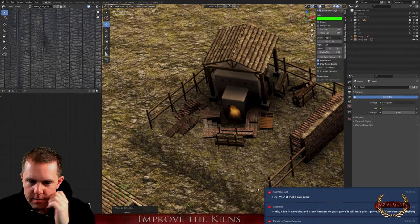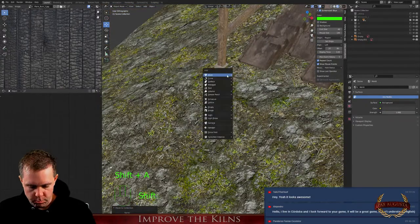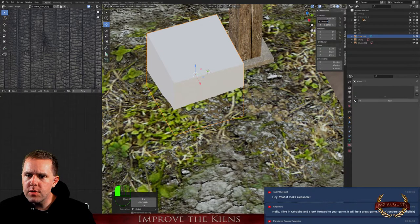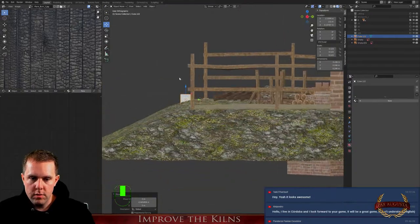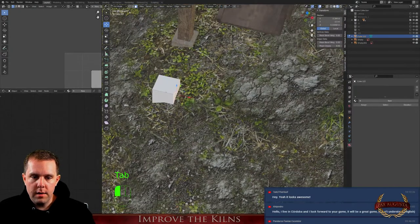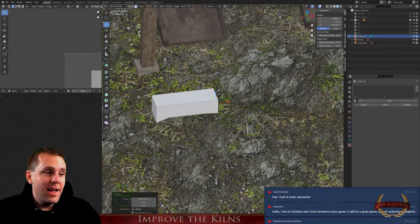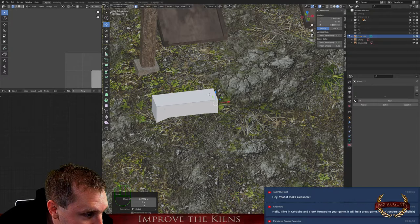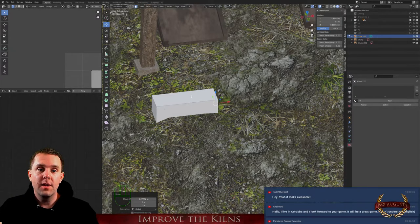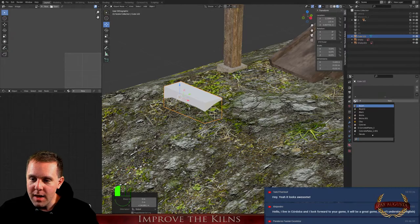Do we need some stones here? Maybe a border — that could be cool, but I have to be careful with the scale. Let's bring it here at minus 2.5. This should be the border. Good morning — the window is so small I can't see your name. I usually work with glasses but the lights mirror too much.